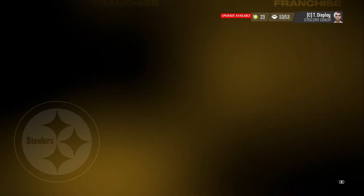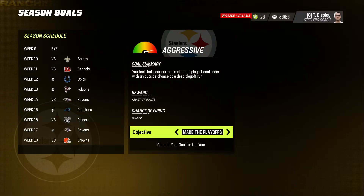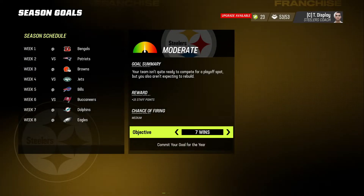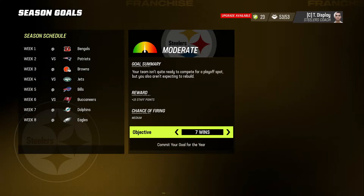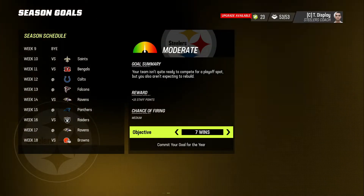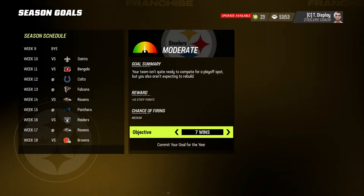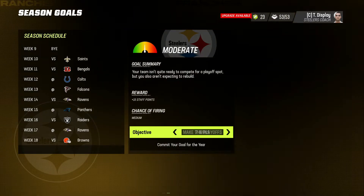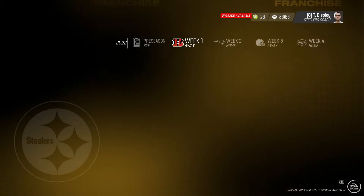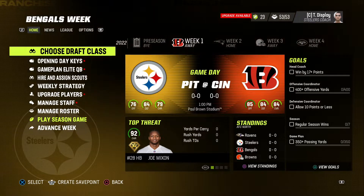So we will be doing that. Set season goal — we'll start here. We're the Steelers. We are a new coach — myself. I think in our division, we got to hopefully get to the playoffs. Make playoffs is tough. I'm going to say seven wins, even though it doesn't really matter. But I am just going to say seven wins for now. Hopefully we can make the playoffs — that's obviously the goal.